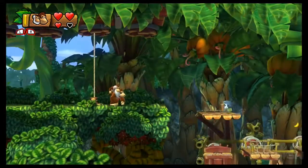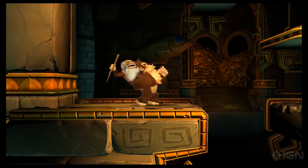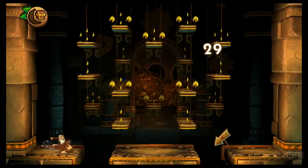Hang out in this area long enough and a blast barrel will peek out of the last hole. Jump in and you'll be shot to a bonus area. Collect all the bananas within 30 seconds and you'll earn a puzzle piece.